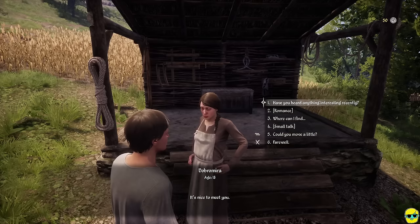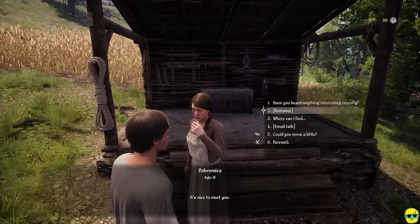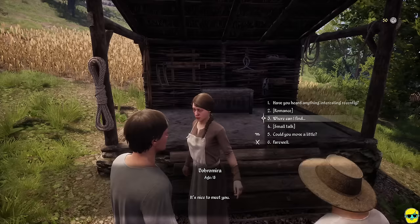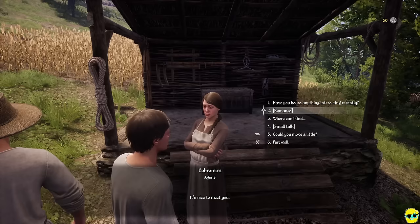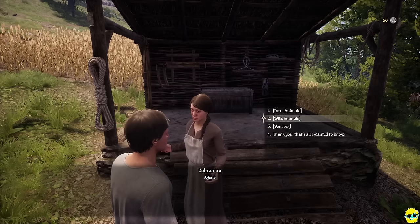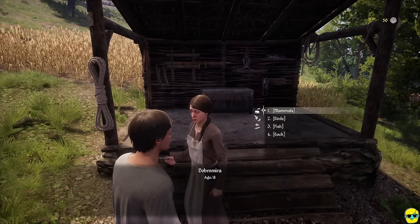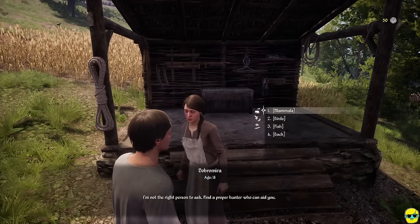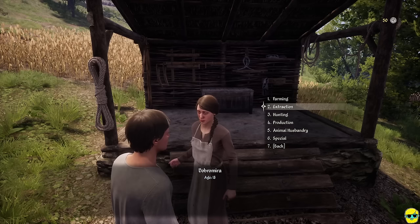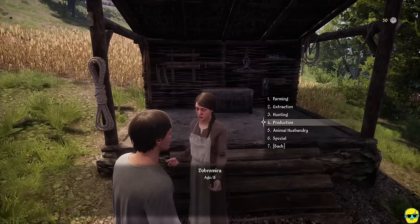This is Dob Ramira, 18 years old. You can try to romance her, ask where to find the blacksmith, ask for rumors, do small talk, or ask her to move. She says 'not really, just the wind blowing' when asked for rumors. You can ask where to find vendors, wild animals, or specific resources like a lumberjack — she says there's one in Branica and Lesnica. Anything in square brackets generally opens a sub-menu of further questions.